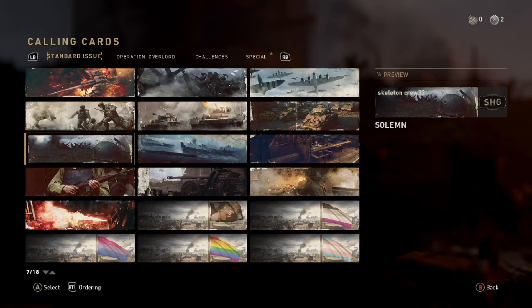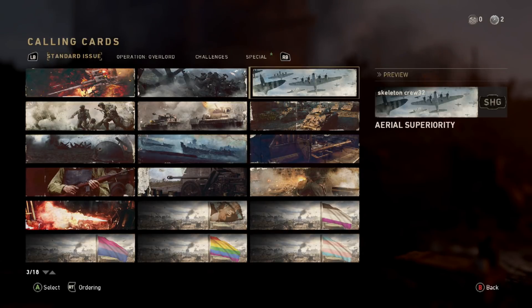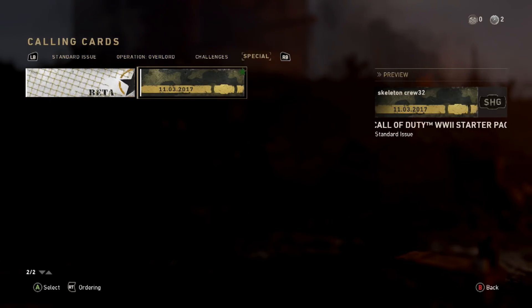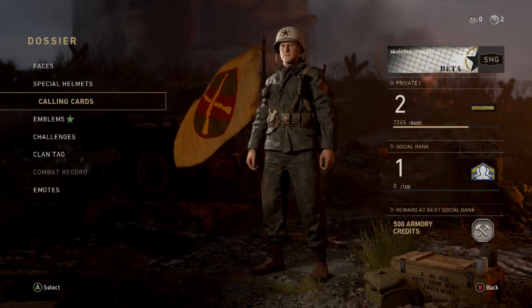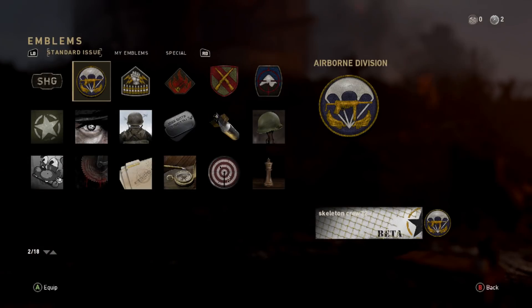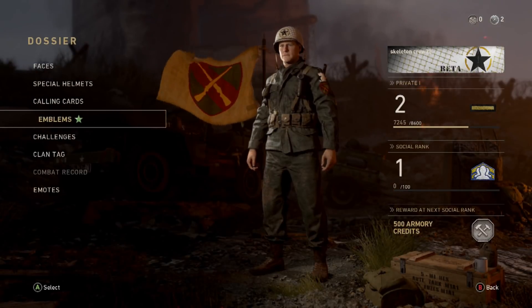If you go to Calling Cards, there's actually a calling card available — I think it's from tier 1 or 3. Under Special, there's the Call of Duty World War 2 Starter Pack calling card and a Beta calling card. I'm going to select the Beta one because I want people to know I used the beta to support the game. Under Emblems there's also a beta emblem available.